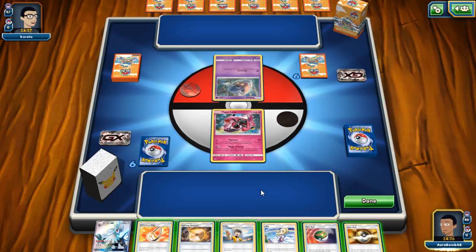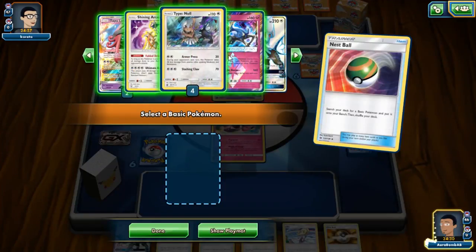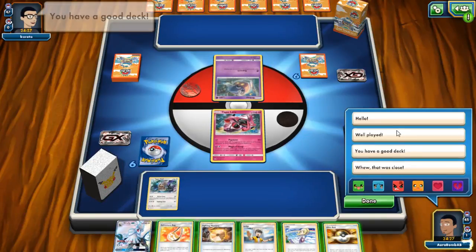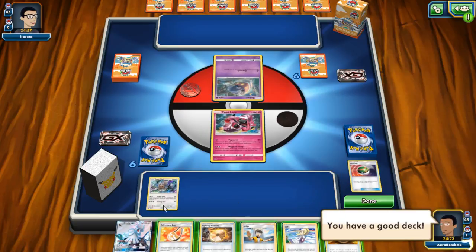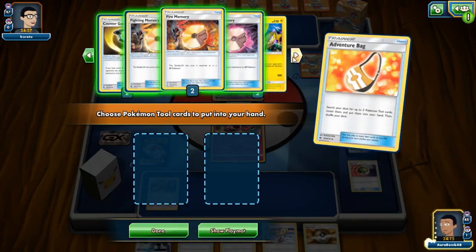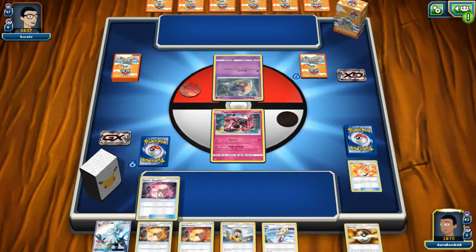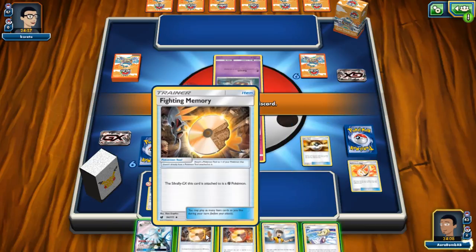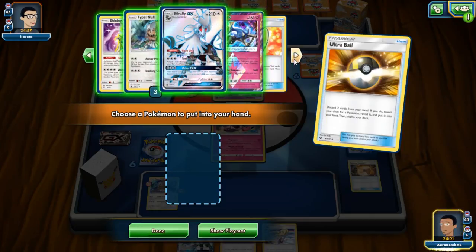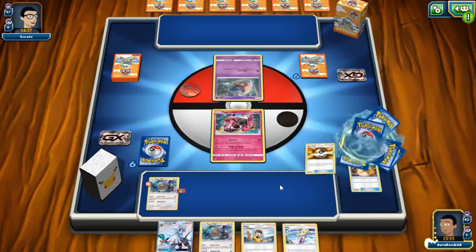Here's where I wish I had two Psychic Memories. I'll Nest Ball first to grab a Type Null. What I'm going to do is keep Judge, Lillie, and Silvally — Adventure Bag to get Psychic Memory and toss a Fire Memory, then Ultra Ball away Fire Memory and Fighting Memory to grab another Silvally. Actually grab Coco — spreading is pretty good. Silvally is probably going to carry this game. We have one Silvally prized.